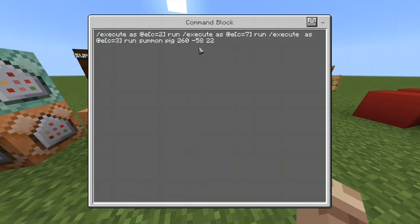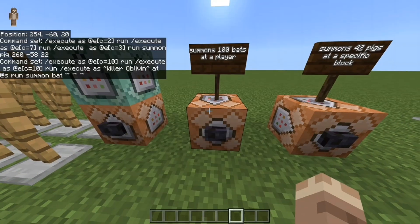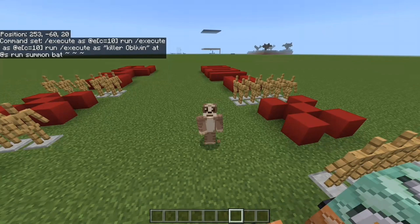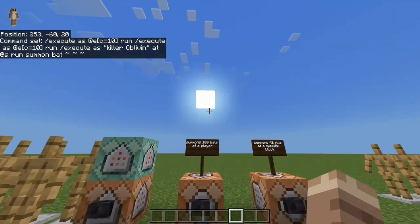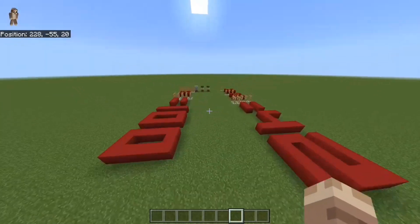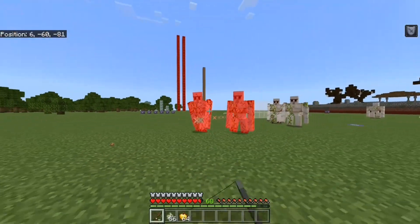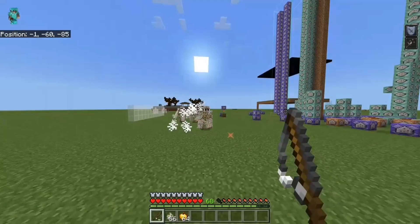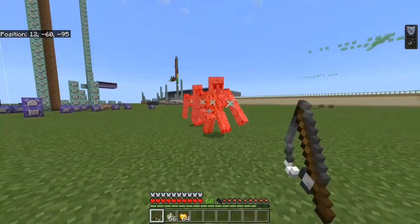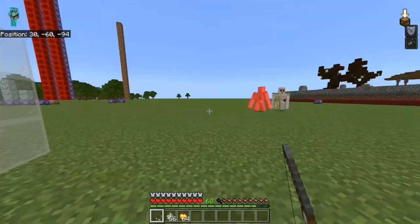If you have a number that has very few prime factors or a very large prime factor, you're going to have a very hard time summoning that without having a whole bunch of pre-existing entities in your world. The reason I have all these armor stands is because you need at least the largest number that you have in that area of c equals whatever — you need at least that many entities to exist in your world for it to work. So in the first command where I have c equals 10, if I were to only have five entities in the world, it would only be able to execute upon five.